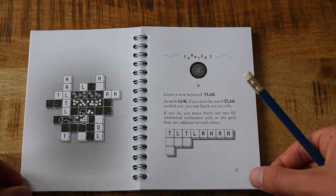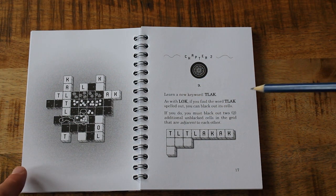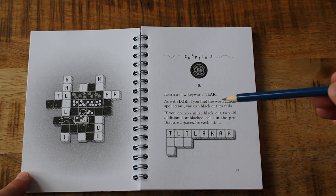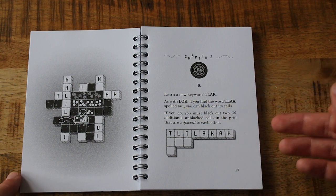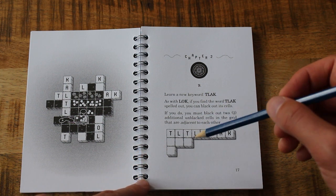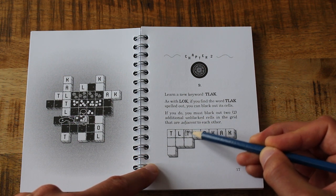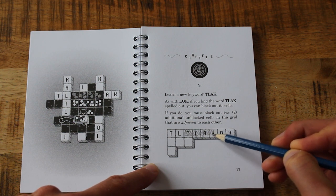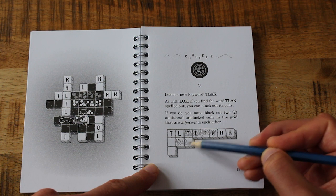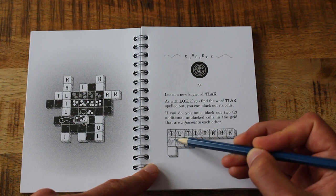'Learn a new keyword: TLAC. As with LOCK, if you find the word TLAC spelled out, you can black out its cells. If you do, you must black out two additional unblacked cells in the grid that are adjacent to each other.' Adjacent — same meaning as before probably. So I find TLAC and can do two adjacent ones. I can see how this is going to work — let's fill in the cells spelling TLAC, which lets me fill in two adjacent ones. I could fill in these two but then I wouldn't be able to fill in those two afterwards, so it has to be these two. Then TLAC again to fill in these two. Neat.